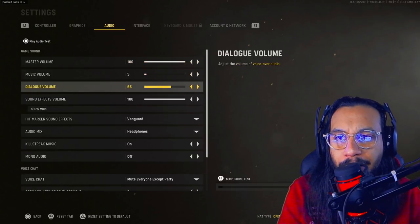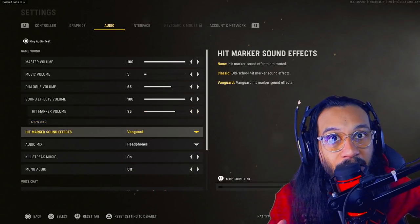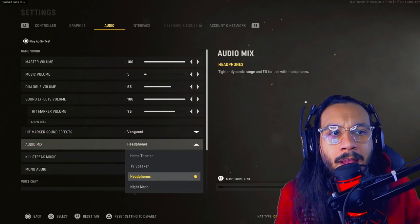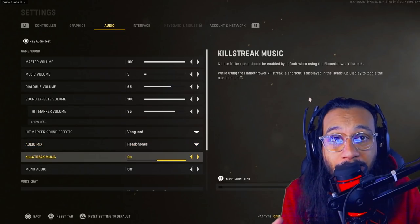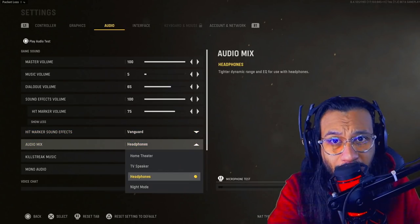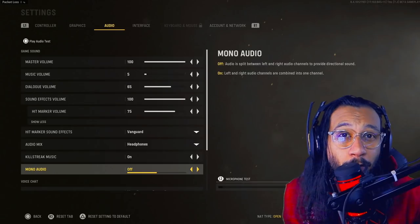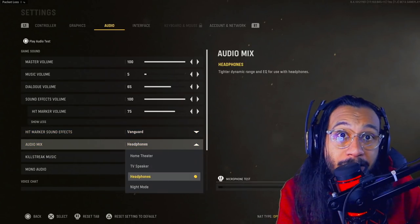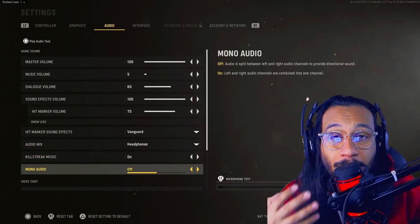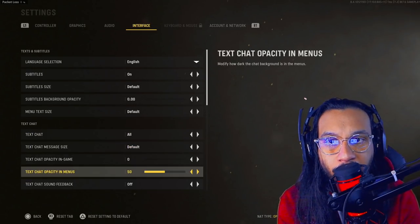For game audio, I would recommend lowering the dialogue volume — don't lower it all the way because you still need to hear announcements, air streaks, and all that, but it can be a bit loud. Music volume you can turn all the way down if you want. When it comes to audio mix, I would recommend headphones — that's the one I felt best with during the beta. I'll include audio settings in the full settings video when the game releases.